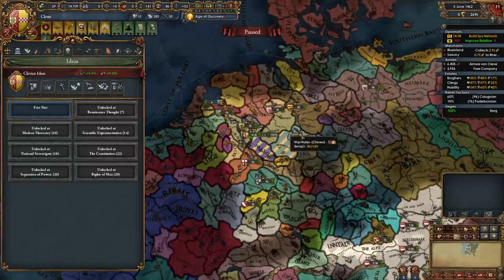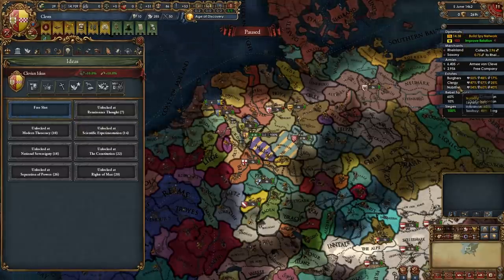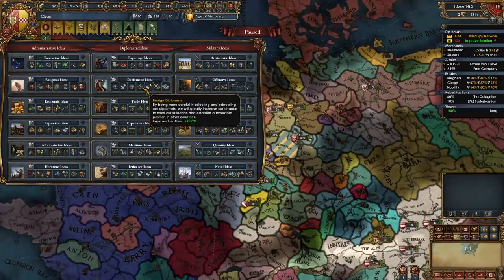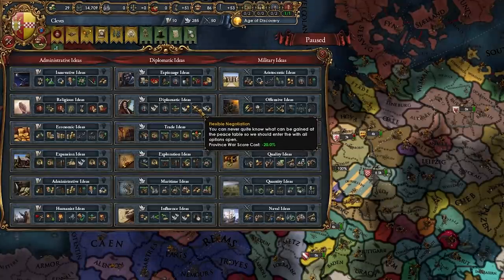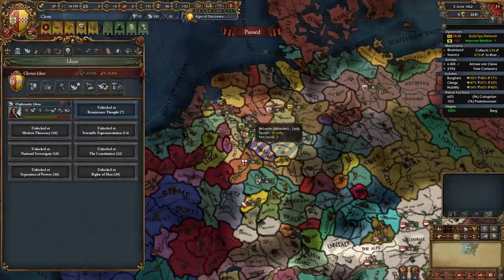It is time for our first idea group — there's only one choice here. I need more diplomats; two is not enough. We're going to be opening with diplomatic ideas. Playing in the HRE and not picking this idea group would be insane. I need this to reduce coalitions, the diplo rep is awesome, and province war score cost will enable us to take more. We've got to go with diplo.